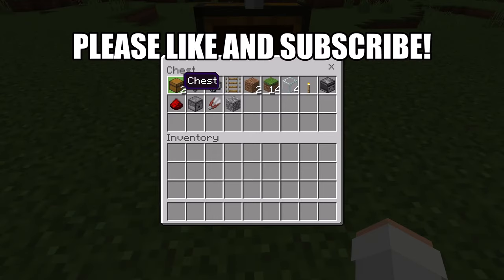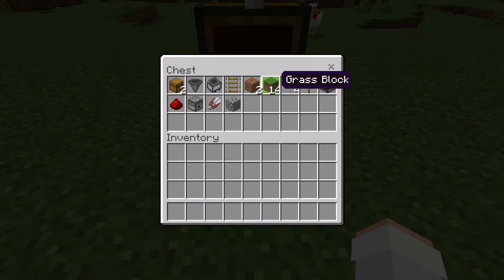For this farm you'll need 2 chests, 1 hopper, 1 minecart hopper, 1 rail, 2 dirt blocks, and 14 grass blocks. By the way, you can get grass blocks by mining them with a shovel or pickaxe enchanted with Silk Touch. If you don't want to use grass blocks, another option is to make this farm over a grass block area and use dirt blocks instead. The grass in the area can then spread to the farm.